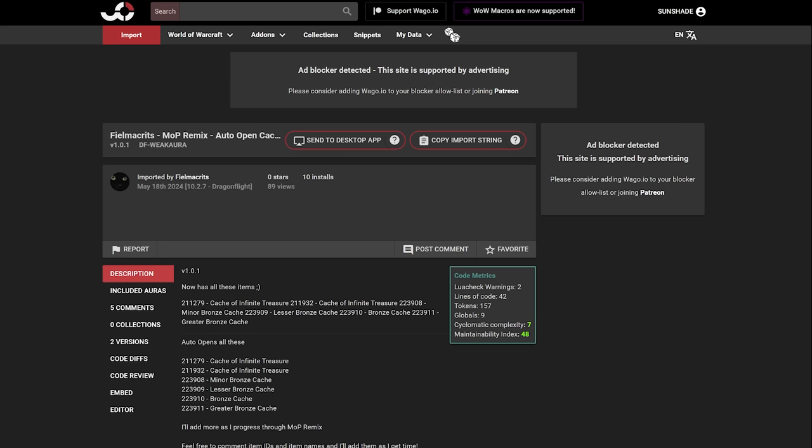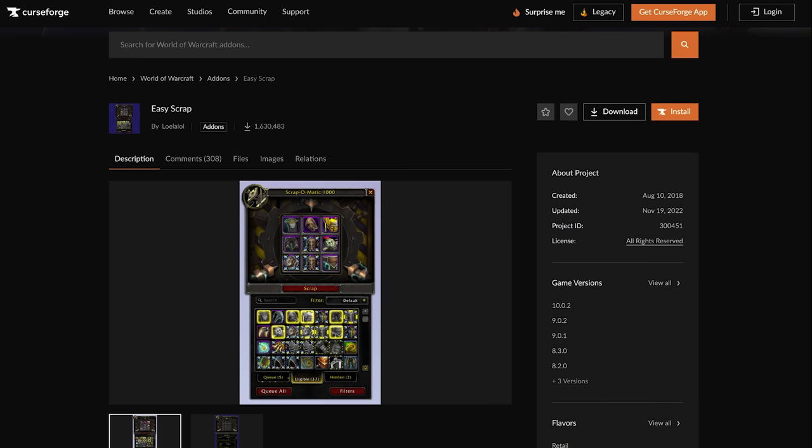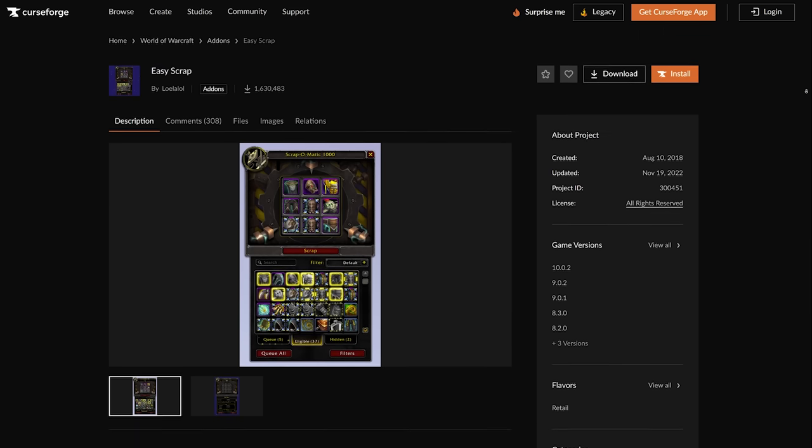For very speedy farmers who don't have time to waste clicking caches and scrapping gear, there are WeakAuras and add-ons that have you covered. This WeakAura will automatically open all of your caches as you earn them without you having to do anything, and the Easy Scrap add-on will help you scrap your gear super fast. Just make sure you filter out the gear you want to keep and your gems so you don't accidentally turn them into bronze.